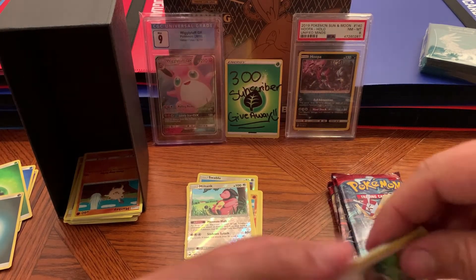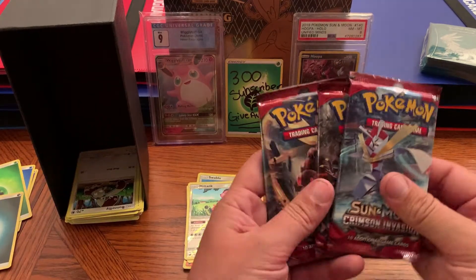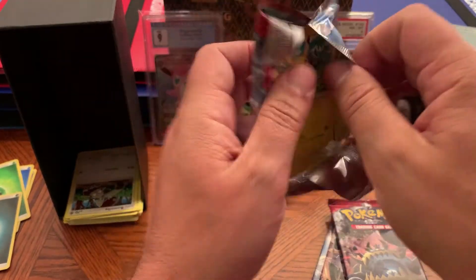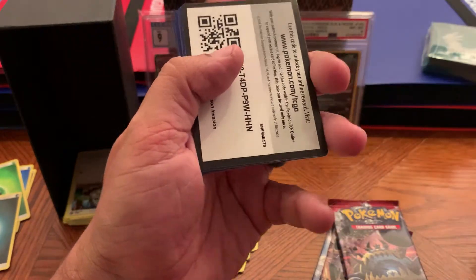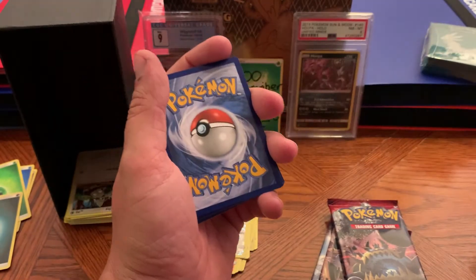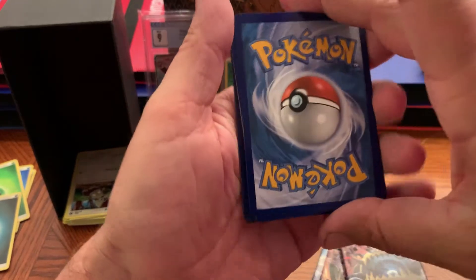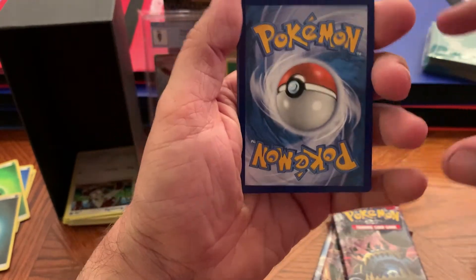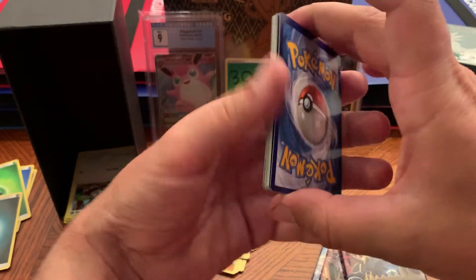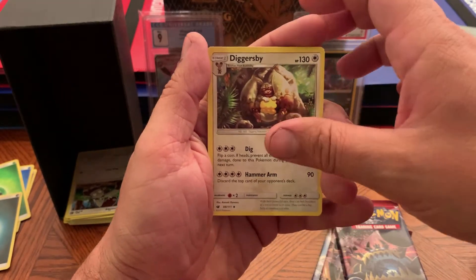We are super lucky in this one — we're halfway through our ETB already, four packs to go. Oh look, we got a white code card, it says TCG. Maybe we'll get something more than just a holo. Whatever it is, it looks pretty off-center — look at that thing, wow, it's terribly off-center. Water energy, Diggersby, Tapu Koko.